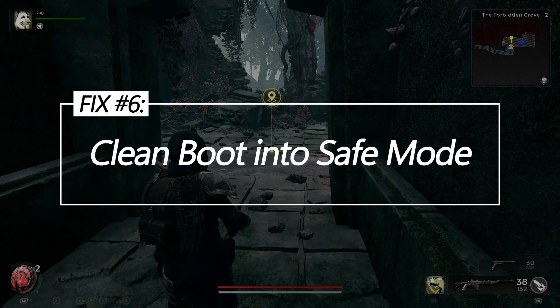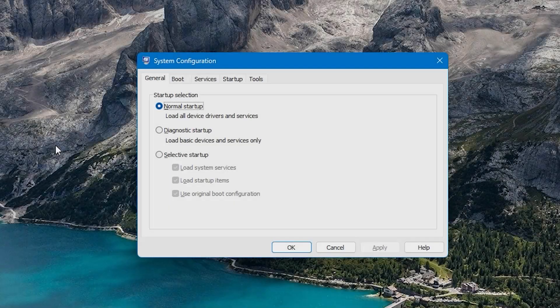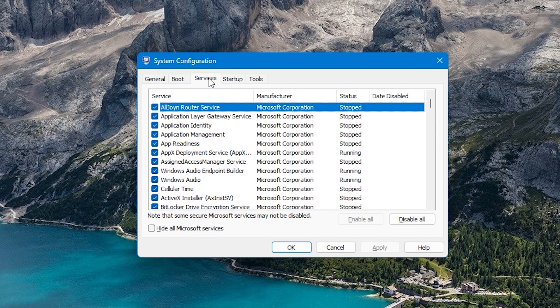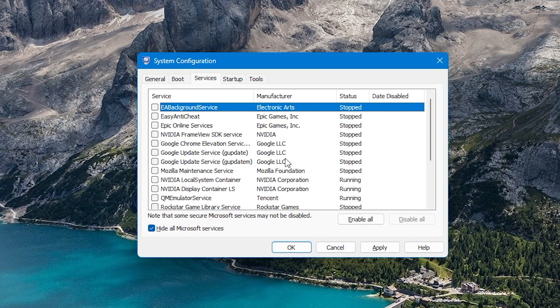Fix 6: Clean Boot into Safe Mode. Booting into Windows Minimalistic Safe Mode provides a clean DirectX environment free from other processes and drivers, helping identify startup programs that may interfere with initialization.